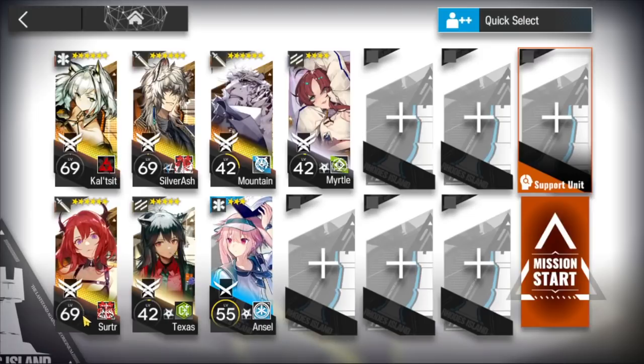Sucher, level 60, M3 shouldn't be required but the higher the mastery the better. Same for Silverash, level 60, skill 3 — higher mastery the better. Texas, best replacement is Siege. You can also use Saga. And for a single-targeting Medic, Merlot, Elysium, and Mountain.